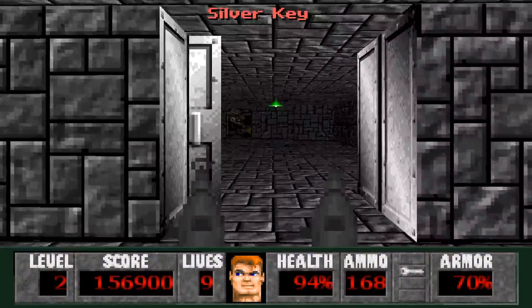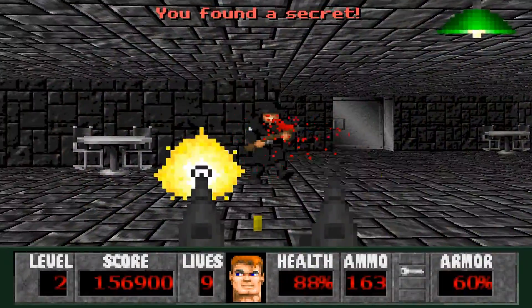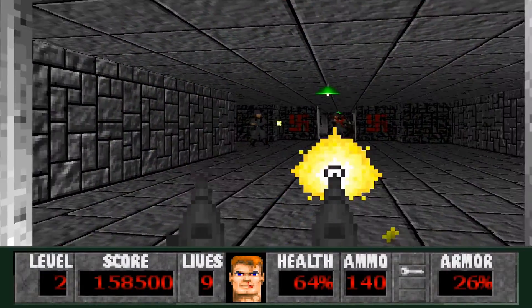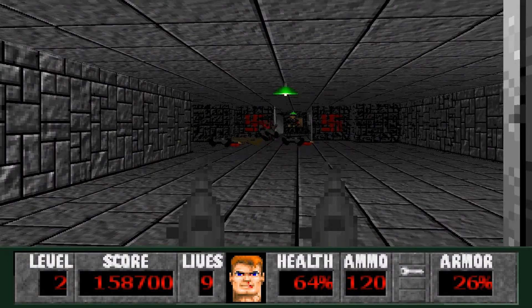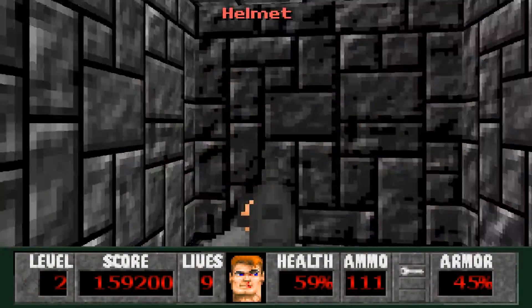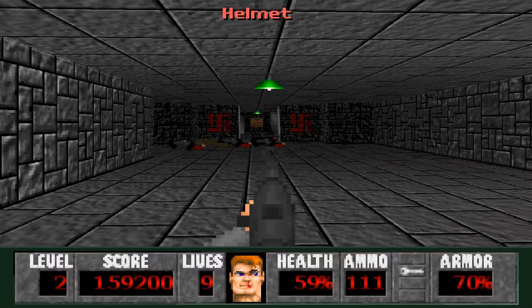Silver key already. We go through here. We have a secret right there — whoa, whoa, whoa. That was a little crazy. We don't wanna fall prey to these guys too badly. We got some armor helmets in here, that's pretty much about it.